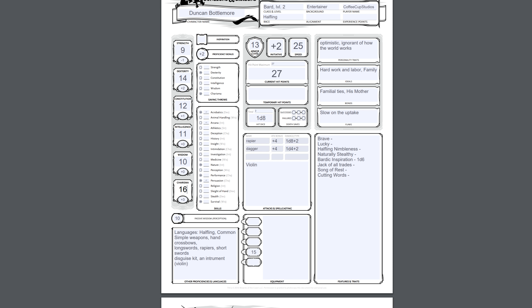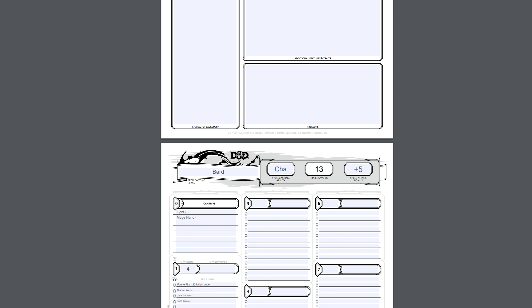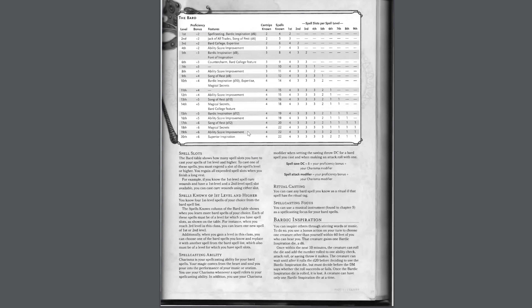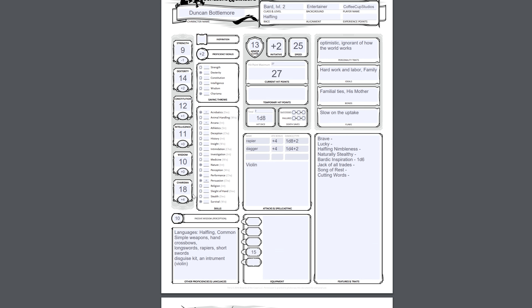Going back here, since we are Charisma-based, I'm just going to boost that by two — so from 16 we go to 18, which then changes this to a plus four. Then we'd have to check our Charisma-based skills because those would go up by one. Our spellcasting would change too — the spell save DC would go up by one, and our spell attack bonus would also go up by one. That's quite handy because that way you can buff your stats, or say even if I was happy with Charisma being a 16, I could have buffed Wisdom, Intelligence, or Strength to help boost some of my lower stats.